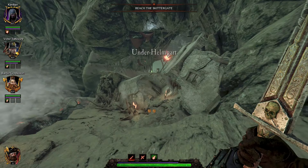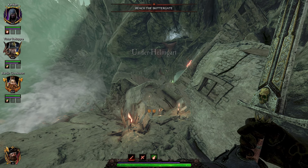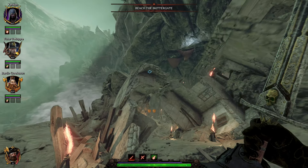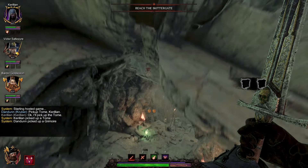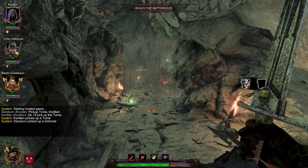Now to get our first grimoire, and it's located on top of these ruins right there. You have to jump on this little piece of wall and then just jump towards it, and there we have our first grimoire.